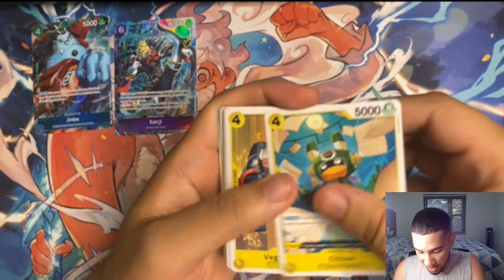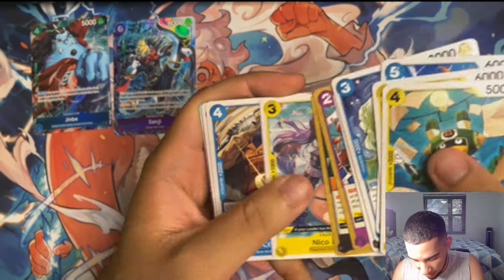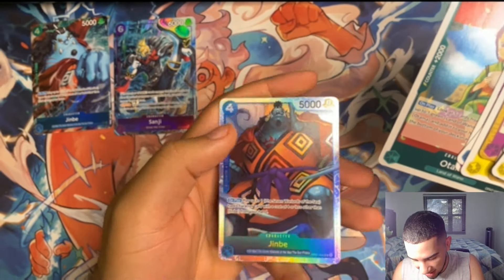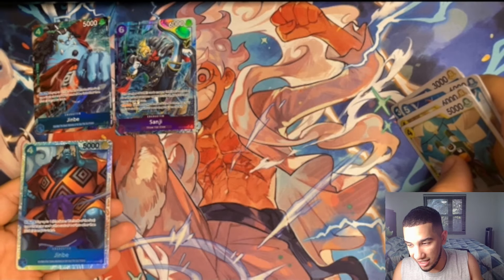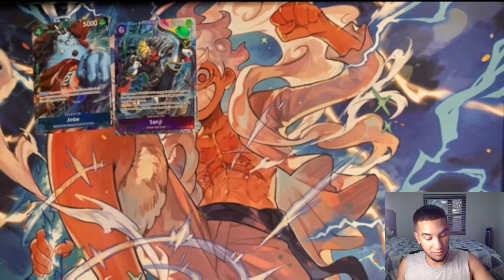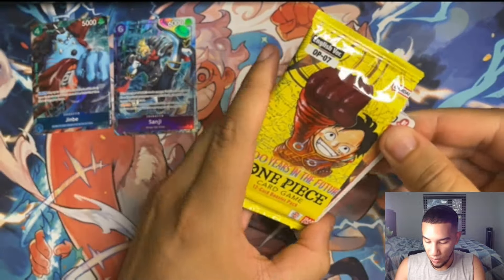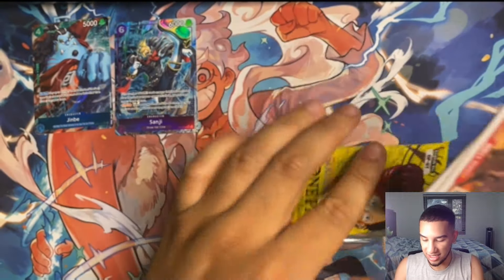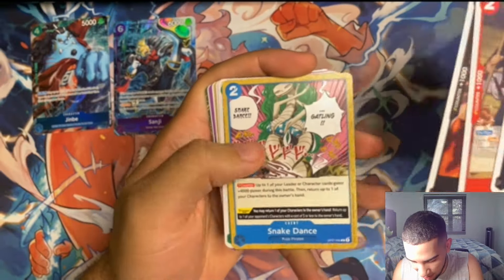We have Edison, Vegaforce, Khalifa, Robin, Crocodile, Hamburg, Otama, and this is another Jimbe. So we found the Altar earlier, and now we have the regular Jimbe, which is going to be a really good card for any blue deck that decides to play the Seven Warlords of the Sea package. We have two more packs in this box. Come on, give me a three-hit box, please. Koala, Aladine, Zoro, Foxy, Tempest Kick.